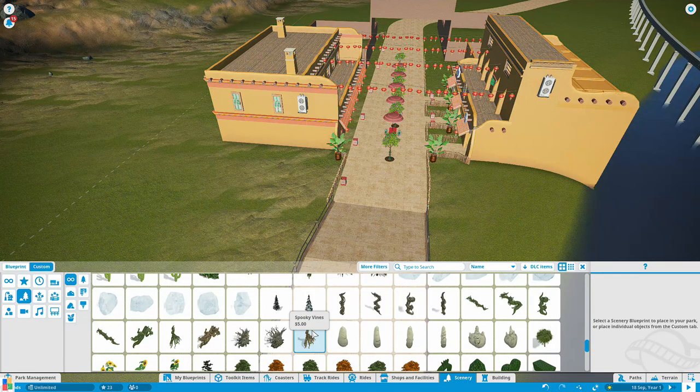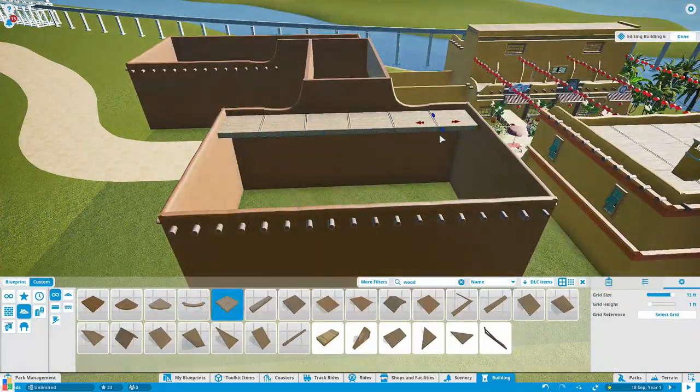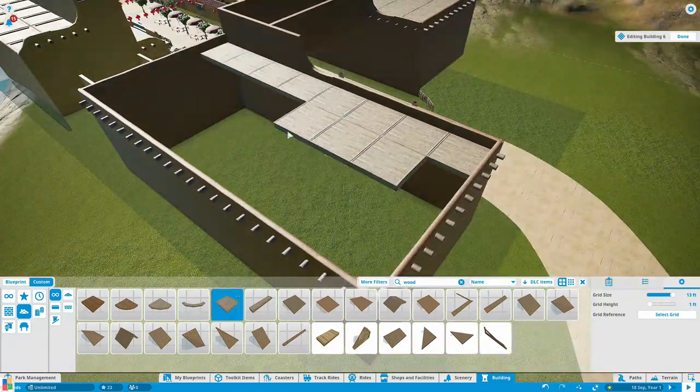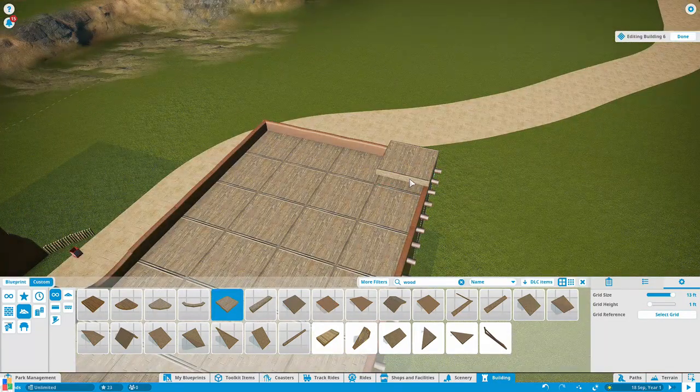The idea is we add things as we go, and although we may jump between ride building and scenery building, we want to get an area completely finished before moving on to the next. If you come up with suggestions after we've moved on, we will come back and revisit without a doubt. We will put timestamps in for different areas so you can skip to the best bits — if you don't want to see the scenery building and just want the ride building, you can do that.